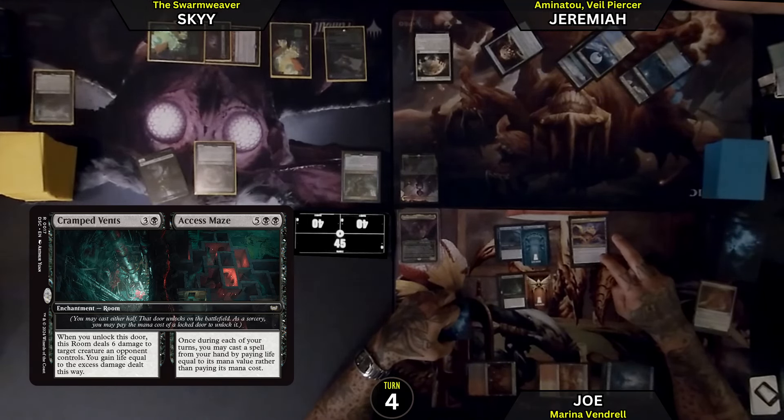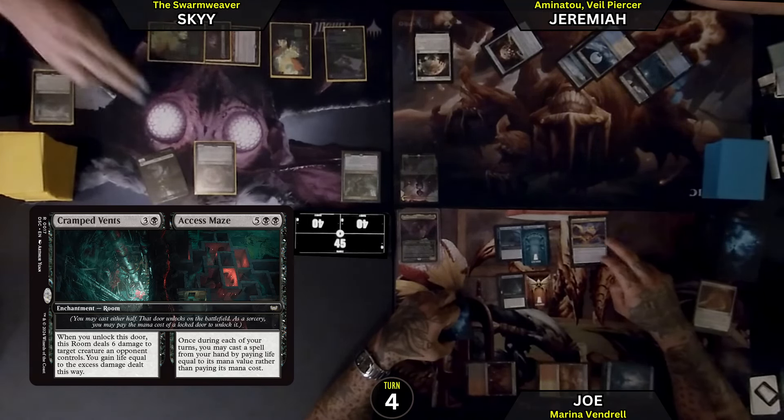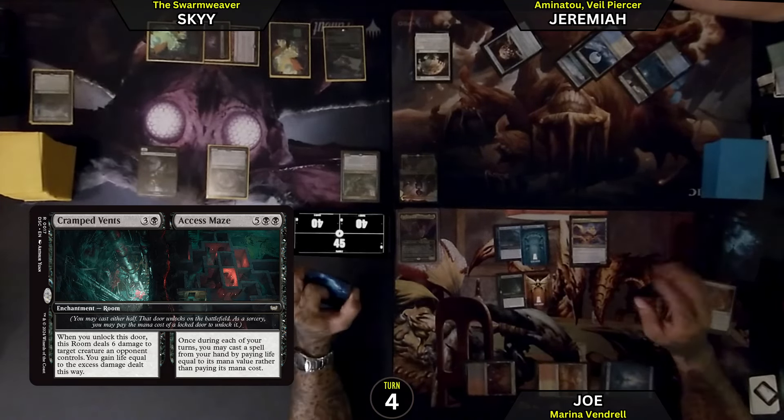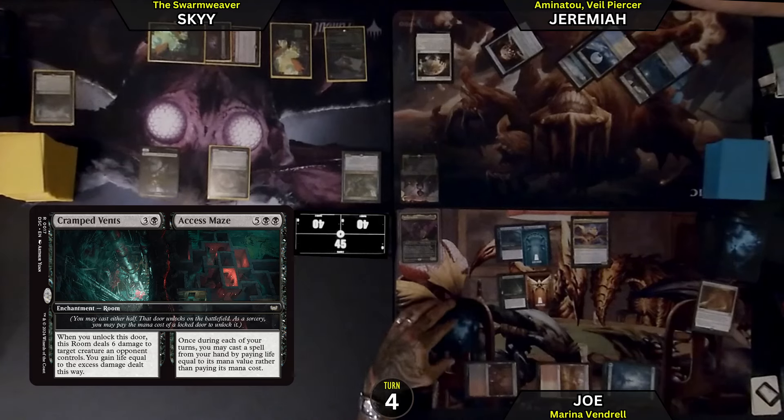Now I will go to combat — those are both 1/1s. Deathtouch. You have to pay 1 to attack me. I don't have the 1. Or you don't have to attack — it is deathtouch. I do not want to lose the deathtouch, so I will pass the turn to you.